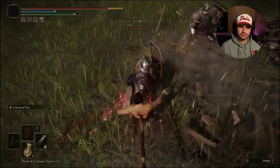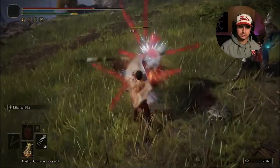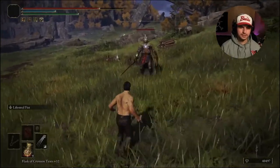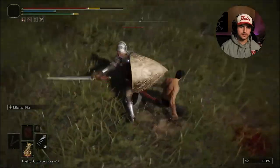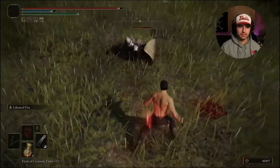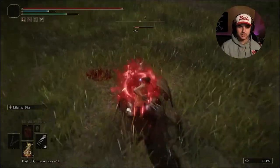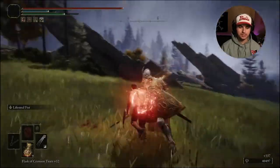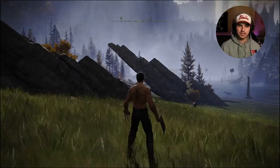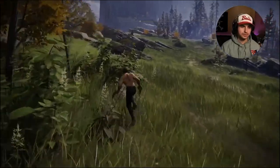I'm gonna kill one of these guys to show you one-on-one what it'll look like. After taking a little bit of damage, I'm gonna use the Lifesteal Fist. That brought back almost all of my HP. You combine that with the health you get from killing enemies via the Talisman, and you're getting back a lot of HP — and it really costs no mana at all. I pretty much still have a majority of the FP left. That makes this skill really cool and it fits the build very well.